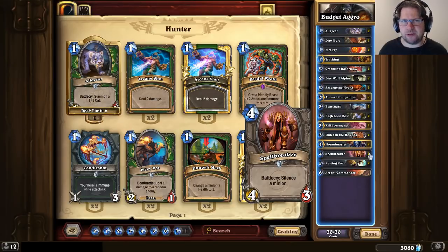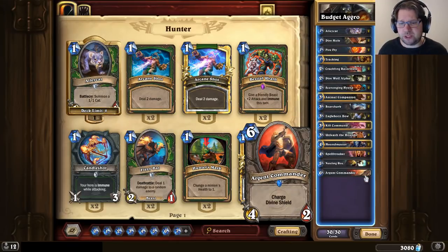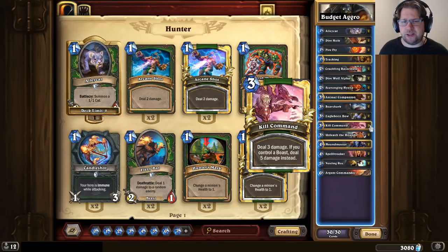For the top-end cards in this build I've chosen 2 copies of Nesting Roc. It's a cheap card, it's a big body — pretty difficult for the opponent to remove its 4/7. And because it can also be given taunt if you have some minions, you can use that to protect the rest of your board in order to deal more damage. The curve tops out at Argent Commander, which gives you a little more reach and charge damage. In the first versions of this build I only had Kill Commands, and I won many games where I had Kill Command but if I couldn't find it I didn't win.